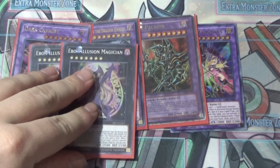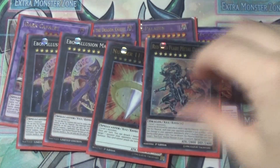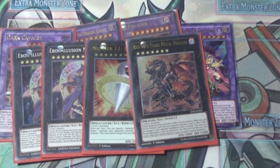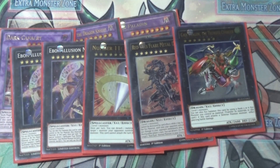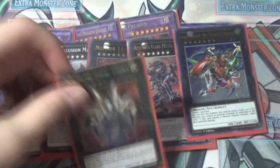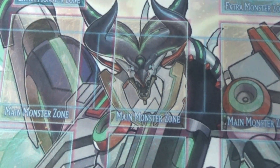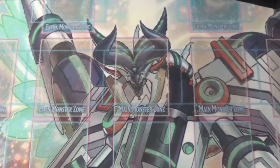We have two Ebon Illusion Magician as rank sevens, then one Big Eye to steal stuff, one Red-Eyes Flare Metal Dragon, one Charge Gaia for piercing, and one Norito the Moral Leader because we can make rank sixes and this thing is perfectly fine — you can also slap Ebon Illusion on top of it. That's it for the extra deck; I think I'm at ten cards, not a full fifteen.